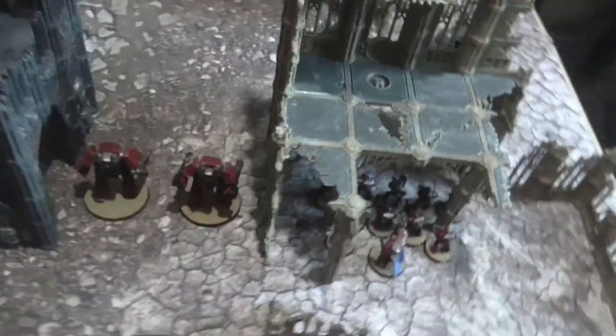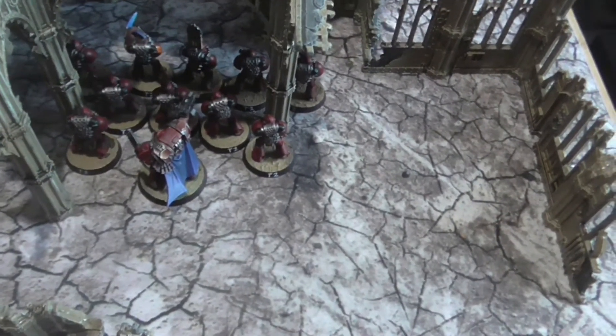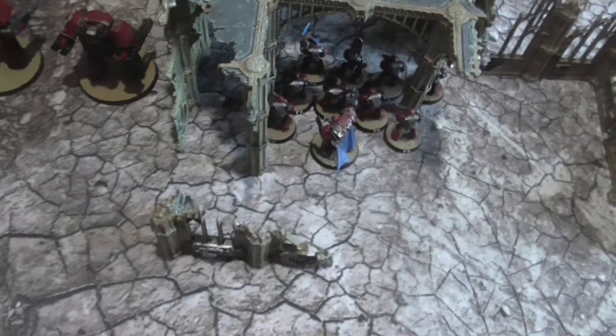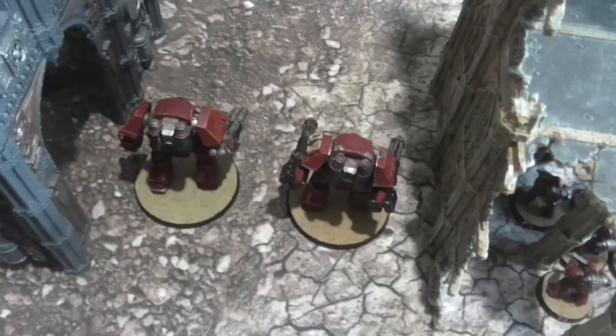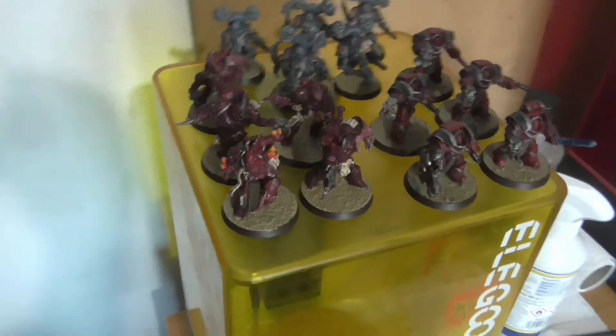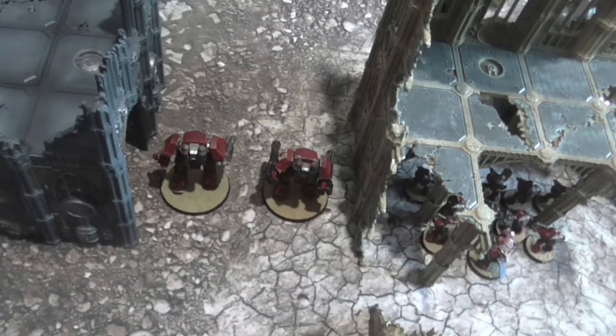I'm using Word Bearers and haven't taken a Rite of War. My Warlord is a Praetor in Cataphractii Armour, and I have a Chaplain. Troops choices are two Tactical Squads, both with Vexillas. I have two Dreadnoughts: a Mortis Dreadnought with two Kyri's-pattern Assault Cannons, and a regular one with a Melta. In Deep Strike Reserve I have five Ashen Circle, five Gal Vorbak, and five Cataphractii Terminators. My Warlord trait is Voidwalker, which lets the Terminators Deep Strike.